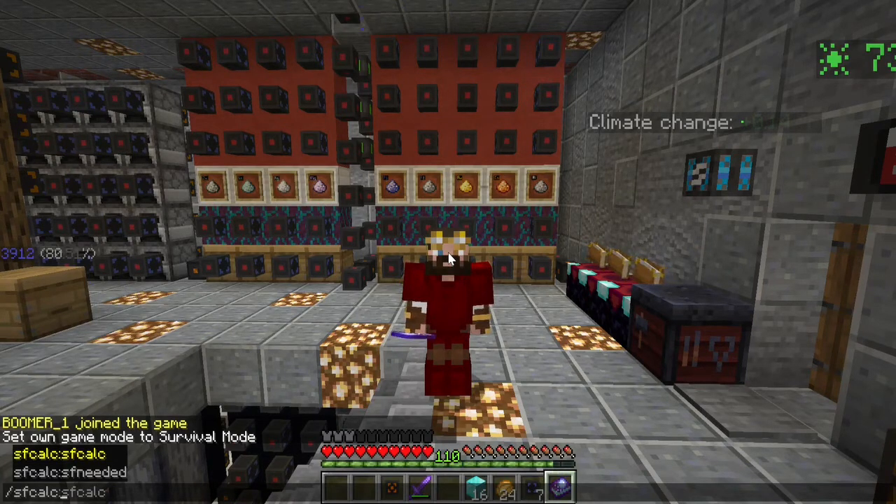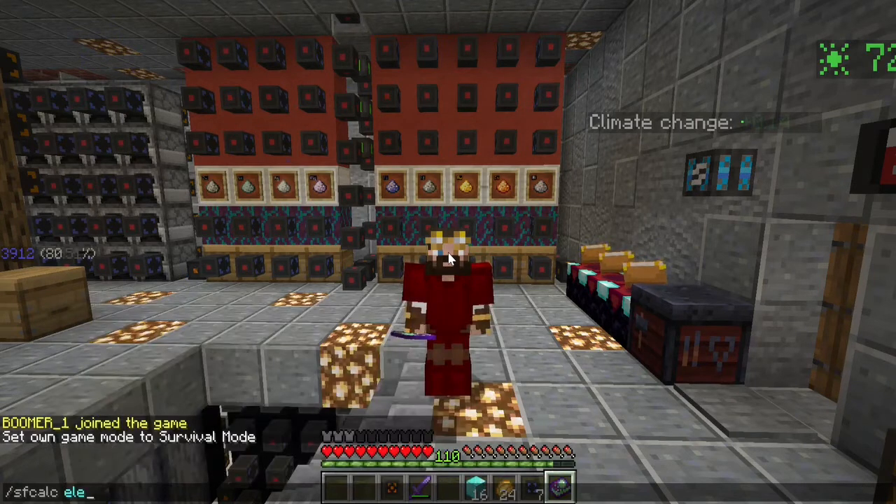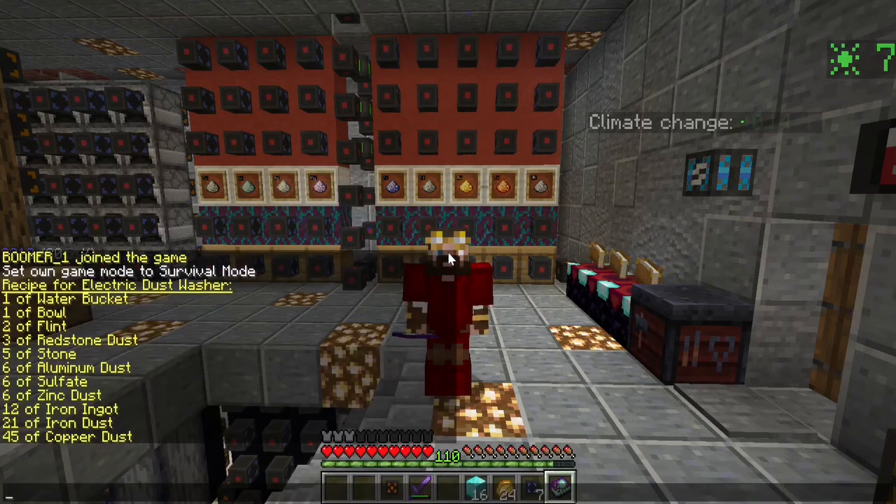So let's search Slime Fun Calc — let's do electric dust washer, start with that because we're going to use those. The level one dust washer: I need a water bucket, a bowl, two flint, three redstone dust, five stone, six aluminum dust, six sulfate, six zinc, 12 iron ingot, 21 iron dust, and 45 copper dust. Again, that might be slightly high because of copper wire, but I'd rather bring more to the table than I need and put the resources back, than start crafting and finally come up short.